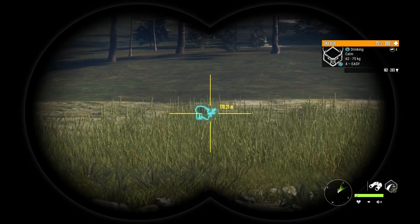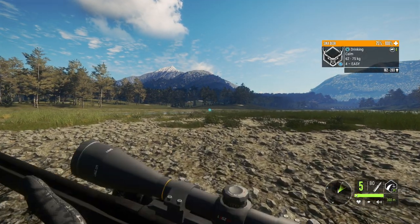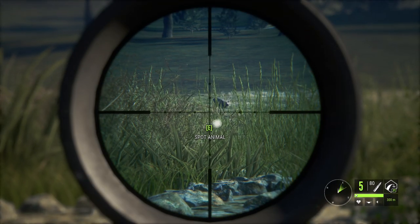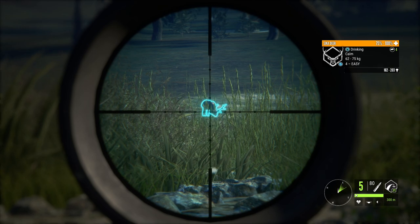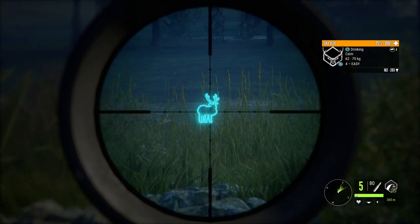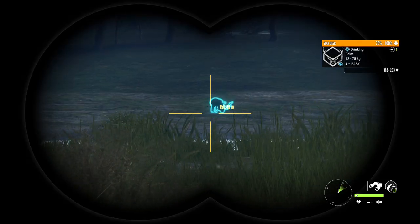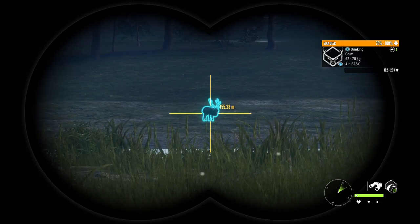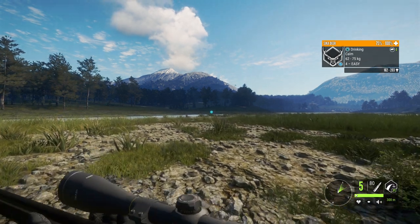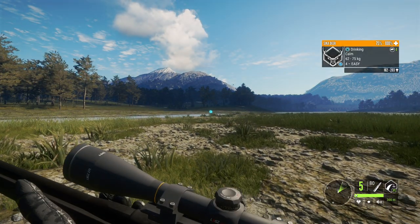Not everybody's map is the same, so when you finally get access to the map it doesn't necessarily mean your map will be identical to mine. The way Call of the Wild need zones work is there's a certain amount of need zones for each species, and it randomly generates those zones onto your map. It's completely random which ones you actually get, so there's a high chance you might only have half or even a third of these zones — or someone might have all of them.